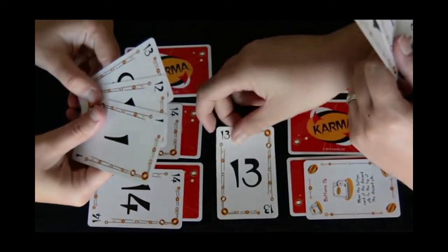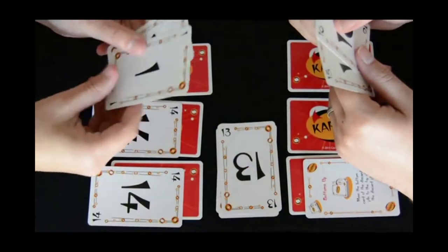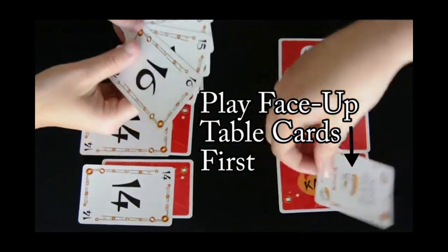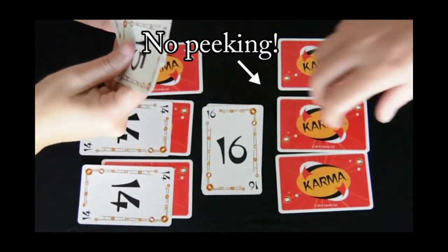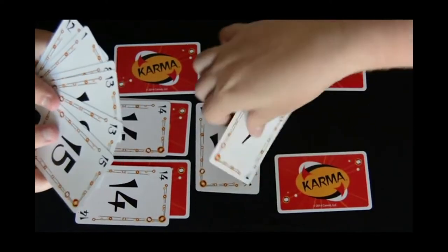Once the draw pile is gone, you no longer have to keep a minimum of three hand cards. Once all of your hand cards are gone, you'll start playing with your table cards. All face-up table cards must be played before playing any face-down table cards. All face-down table cards must be played without looking — you have to choose at random, flip it, and hope you have good Karma.